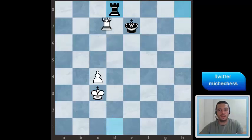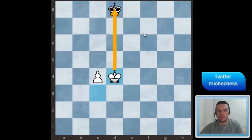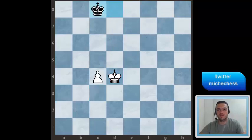And if white trades then white can play King d4 taking distance opposition, but then black can play King c8. This is the only move to get a draw but it's enough. With that move in this position we get what we are looking for as black — a draw.